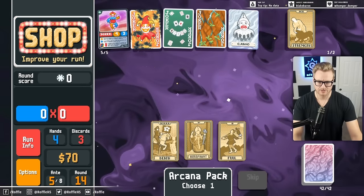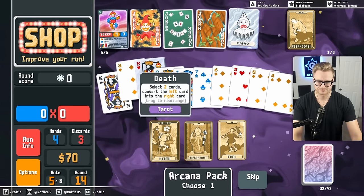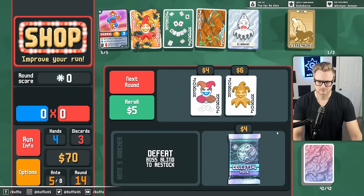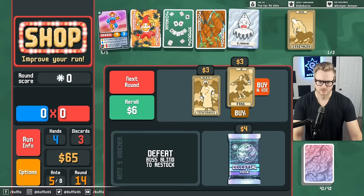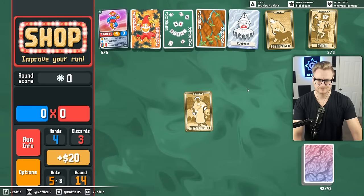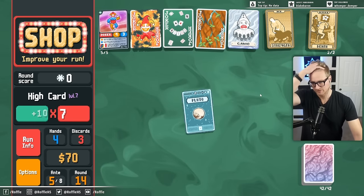Checking the Arcana packs for more Death, I suppose. Let's get another Death. More Pluto value.